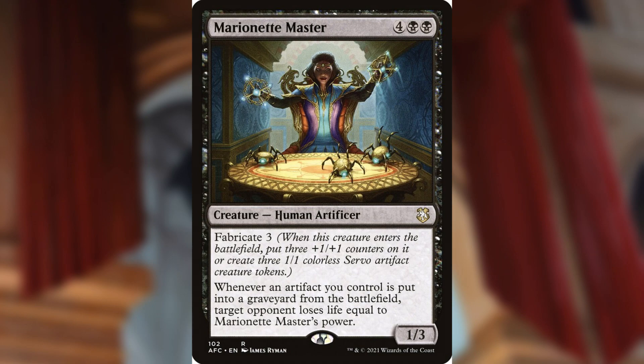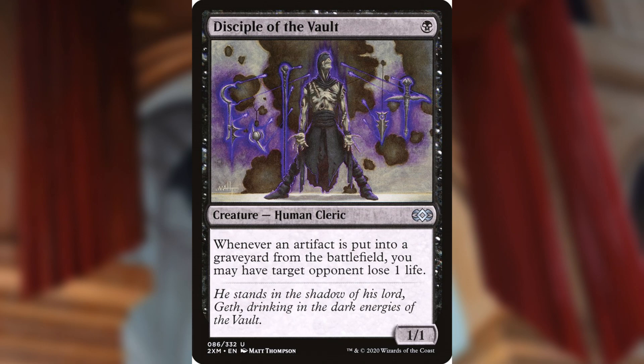Mayhem Devil triggers off all treasures and blood tokens being sacrificed, and also off any permanent — if an opponent sacrifices a fetch land it still triggers since it doesn't care who's doing the sacrificing. Marionette Master is four, black, black for a 1/3 Human Artificer with fabricate three. It says whenever an artifact you control is put into the graveyard from the battlefield, target opponent loses life equal to Marionette Master's power — very threatening with a large number of tokens. Disciple of the Vault is a single black mana 1/1 — whenever an artifact goes to the graveyard, target opponent loses one life.